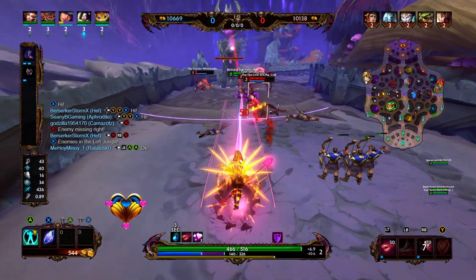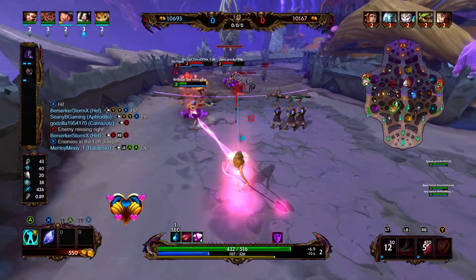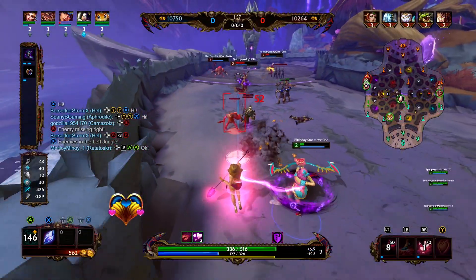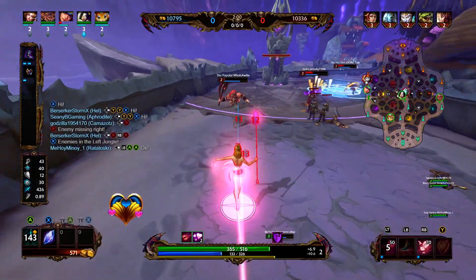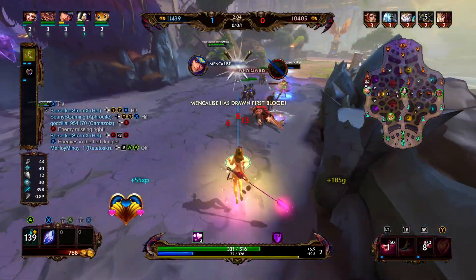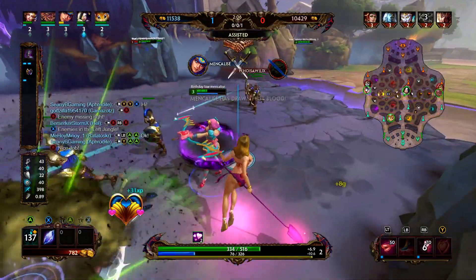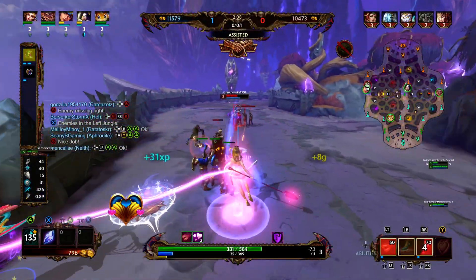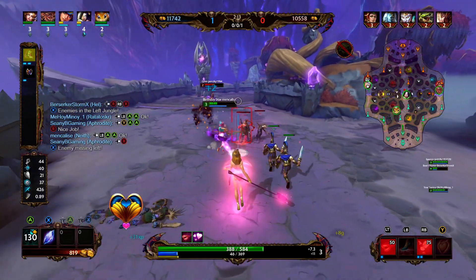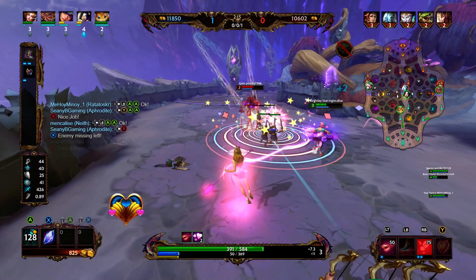We're gonna gank — we put a stun, we're gonna pop the shell for our teammates, now we're gonna get in front and try to eat some body shots from Medusa. Medusa back-dashes right into Neith — Neith is able to get the first blood. If you are unaware, if you get the first blood you get an additional 500 gold as a bounty.